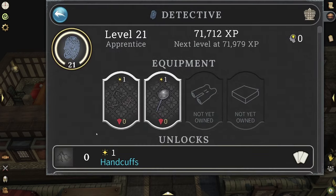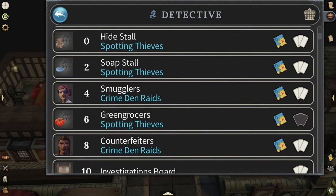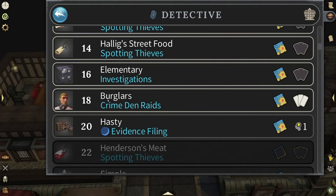You can see the actual equipment in the top right — you have the handcuffs that you start with and the magnifying glass. But I actually ignore all these options once I get to level four, because that's when Crime Den Raids unlock. You get those at level four, level eight, and then the next one is at level 18.